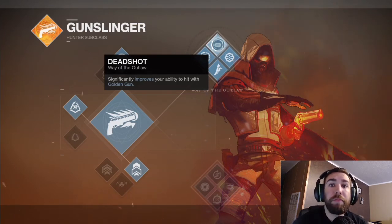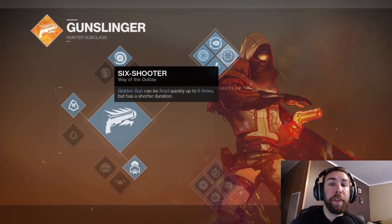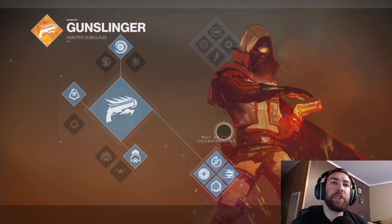The last one on the Outlaw tree is Six Shooter. If you remember, the Aclophage Symbiote was an exotic helmet in Destiny 1 that let you gain one more shot with your Golden Gun. This ability lets you fire Golden Gun six times really quickly — the only downside is it has a shorter duration. So if you're surrounded by enemies and need them cleared out, use Six Shooter, pop all six real quick, and get yourself some breathing room.